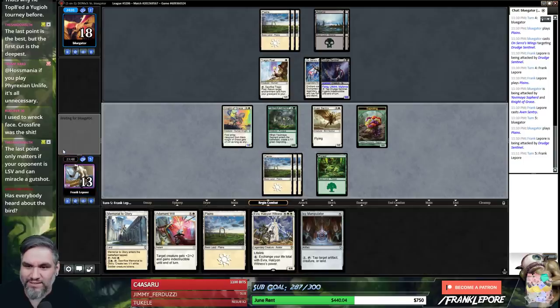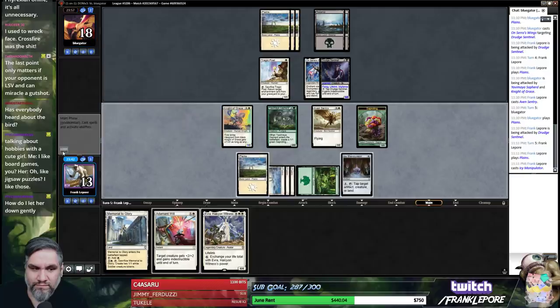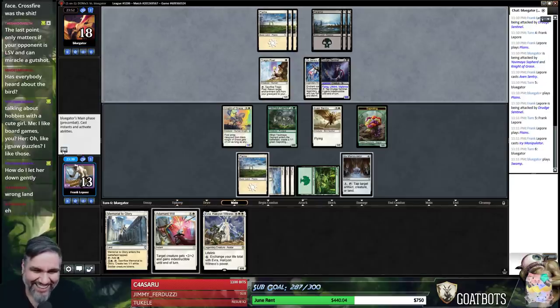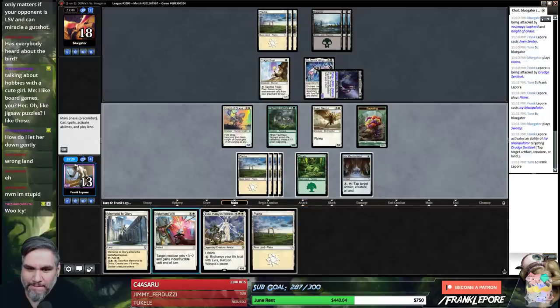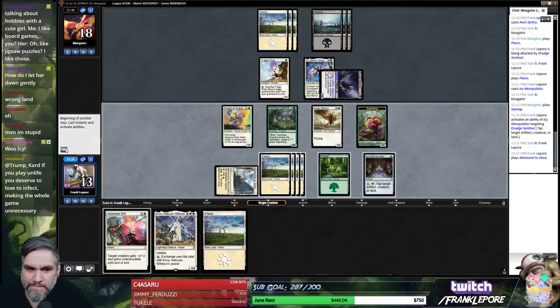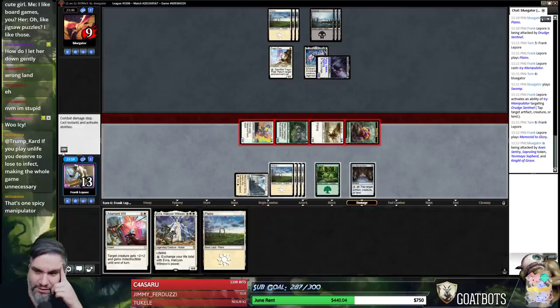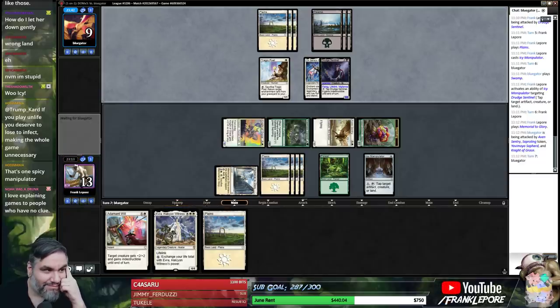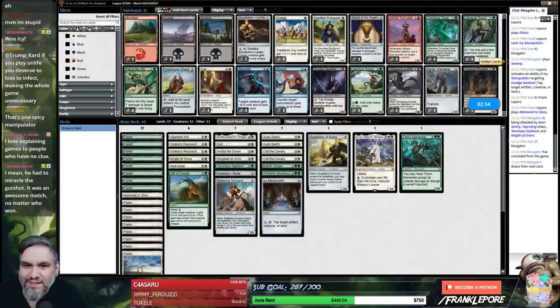I don't think we attack here because then they just do the indestructible thing. It's not the wrong land — I'm trying to keep this up so I can start attacking. I don't think you know how Ice Manipulator works — it's not free. Everybody goes into the red zone! Going to attack all day. All right, you're done. Couldn't beat an Ice Manipulator, I see. Let's bring in our other Invokes — just kidding.